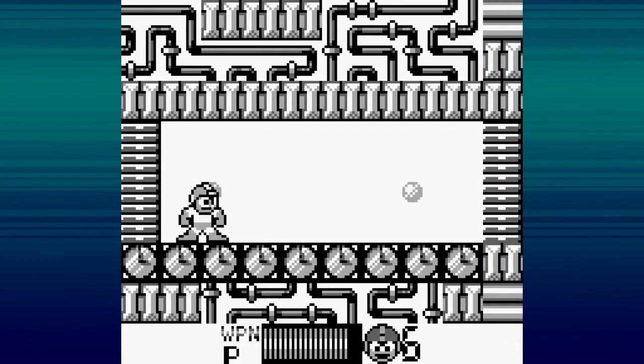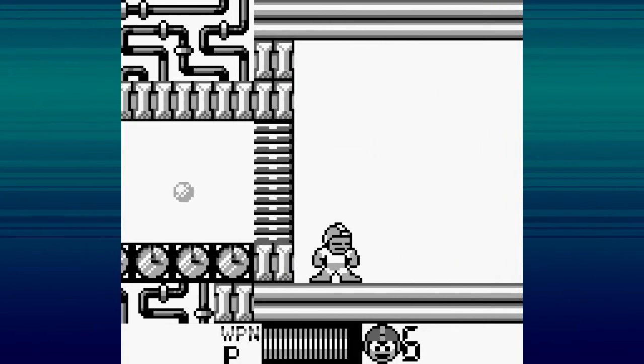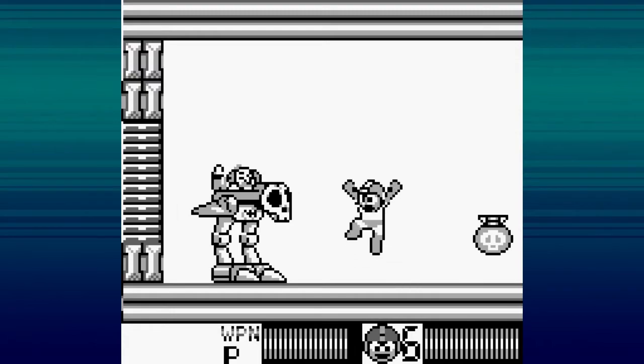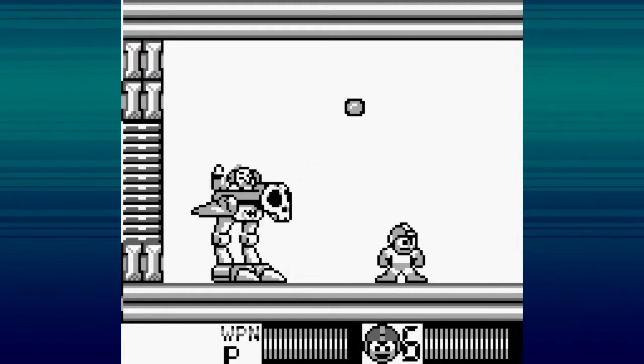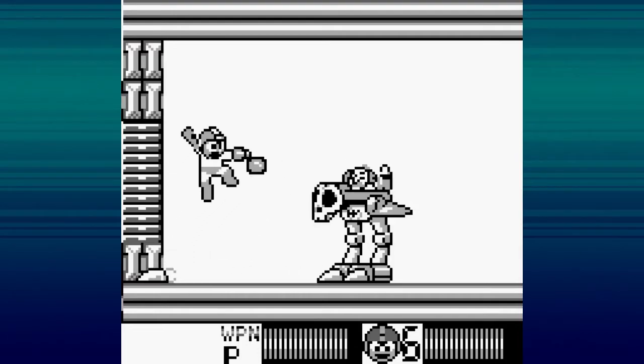Dr. Wily is so well-known for his many different ways of fighting you. How does he do it this time? As an ostrich. He's just run out of ideas. The ostrich jumps at you, then shoots a bomb, then shoots its toenail at you. Rinse, repeat. That's it. You have to shoot Dr. Wily in his big, stupid face.